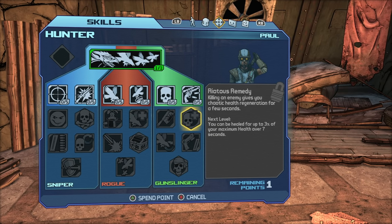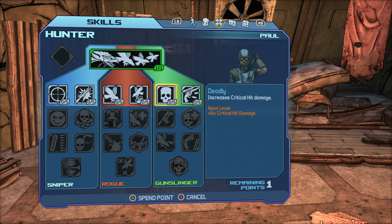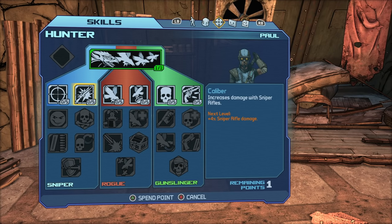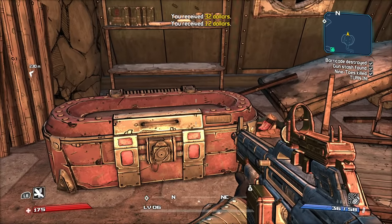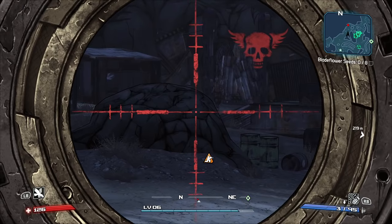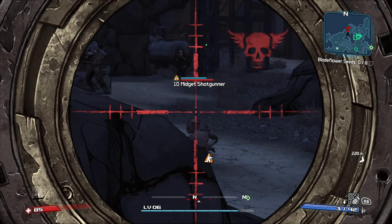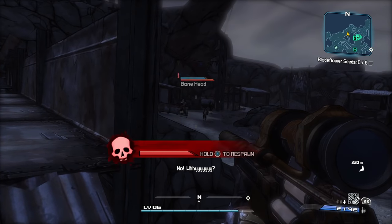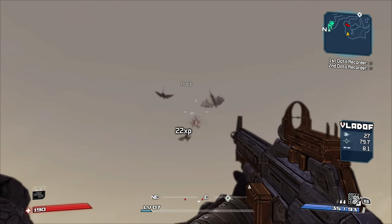The skill I'm after is Riotous Remedy, which regenerates up to 3% of your health per level over the course of 7 seconds. But 5 points must be put into the Gunslinger skill tree first, so I opted for the Deadly skill, because more critical hit damage is always a good thing. Back in Firestone, I tried to take out Bonehead even though he was 6 levels higher than me. It went about as badly as you could've guessed. I needed to level up a bit before I took on Bonehead again, so I went back to Skagg Gully to do a few more side quests.